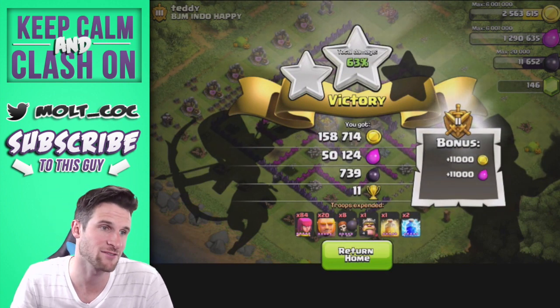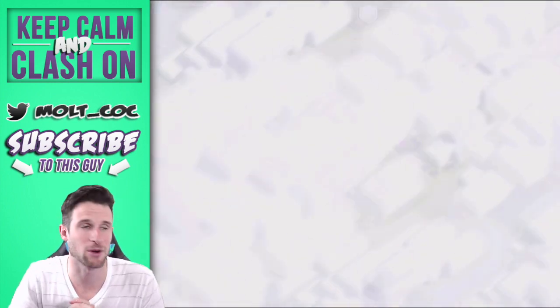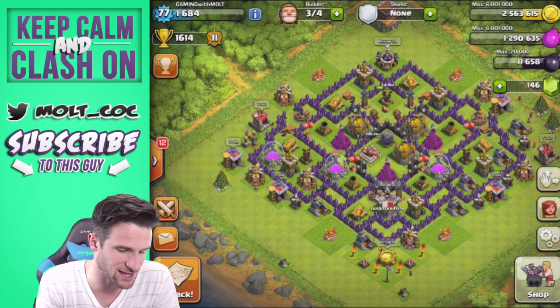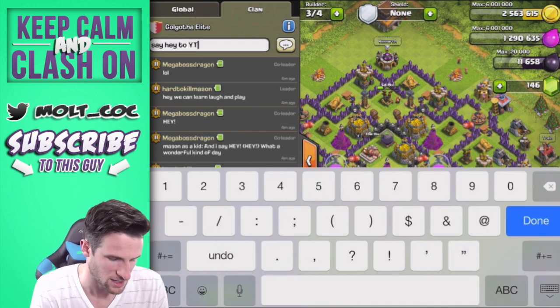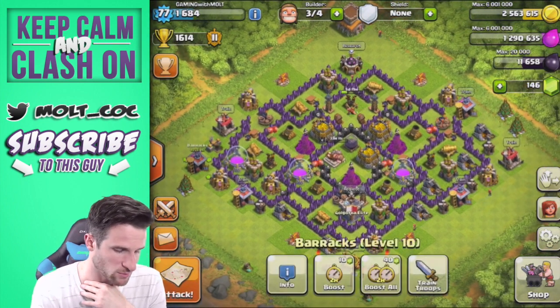We got the dark elixir that we wanted — we got 63% so we got the loot bonus. 730 dark elixir, not bad, I'm fine with that. 158,000 gold — nice, that is exactly what we're looking for. Some of the guys in the clan were saying it earlier — I'll tell them to say hey to YouTube.